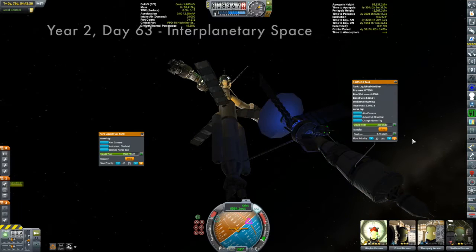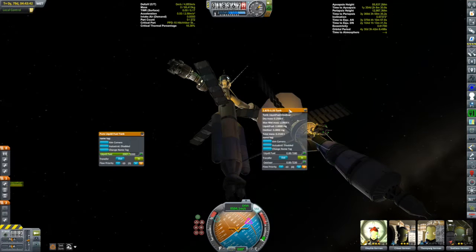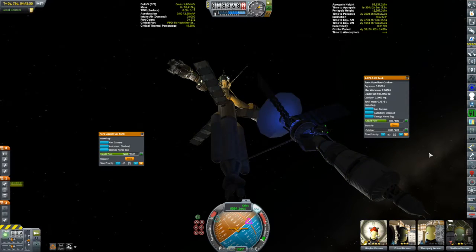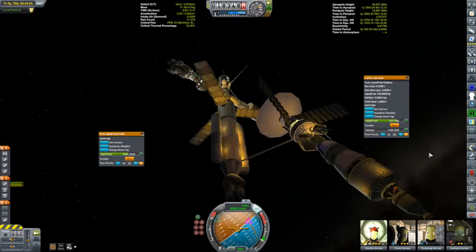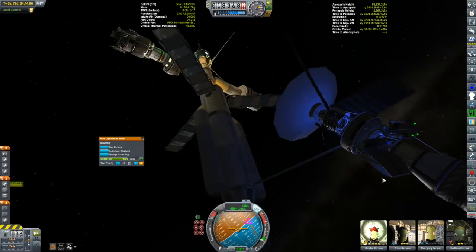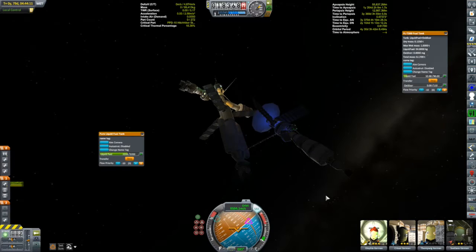You might recall this all got started with less than stellar planning for my Drez insertion, and that was compounded when the Kermes-1, during its ejection burn, dropped two full radial fuel tanks thanks to a staging mishap. But we're trying to salvage as much as we can from both of these missions. I'd already docked a lander with the Kermes-1 and stolen all the resources. So we're trying to turn three missions into two by distributing resources.